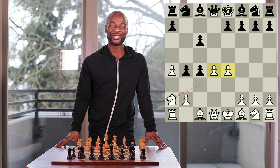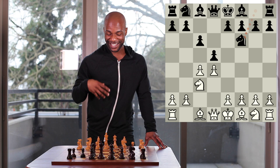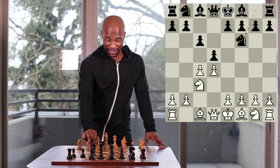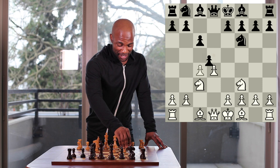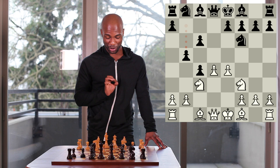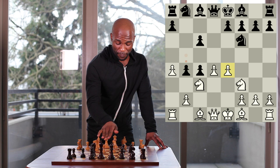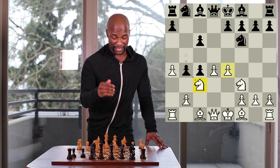Continuing on with how the game unfolded, white played the move knight to c3. Now it's already possible for black to play pawn takes pawn on c4 here, and then attempt to reply to pawn to e4 with pawn to b5, demonstrating the value of having the pawn on c6. But in this particular case, the situation is just a little bit too unstable for black to do this straight away, as white would be able to continue with pawn to a4 attacking the b5 pawn.